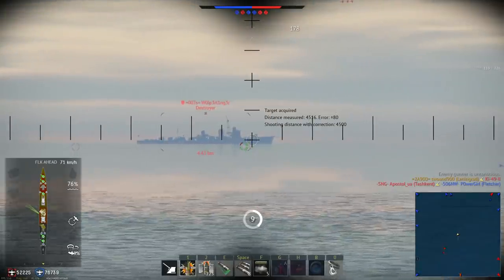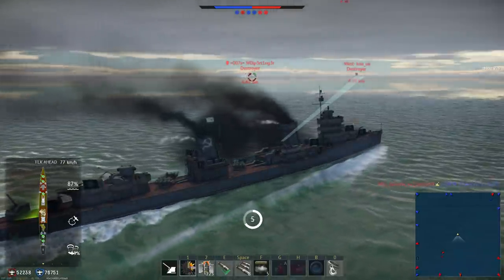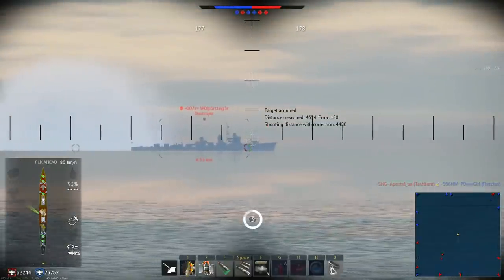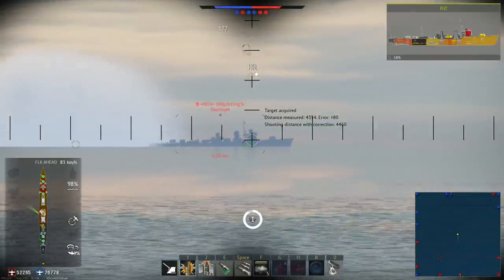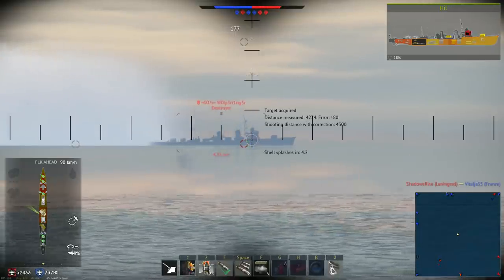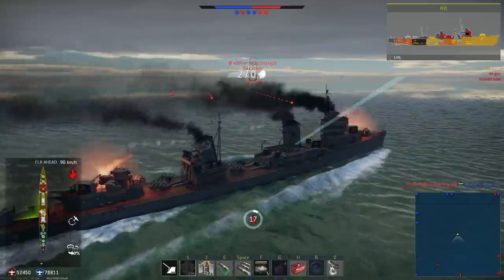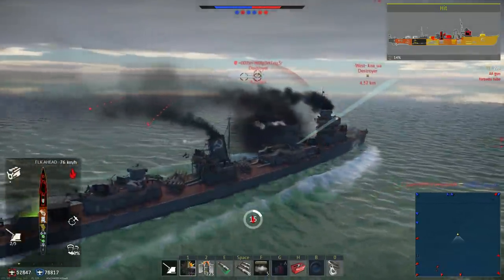And once you are there, you still have to be dodging torpedoes the whole time, hit the enemy ship enough times to actually sink it, while only one torpedo from them will sink you. And of course, your torpedoes aren't in range yet, because they're only like 8 kilometers — some have like 10 kilometers. So essentially, it would boil down to whoever had more Yudachis on their team would most likely win.